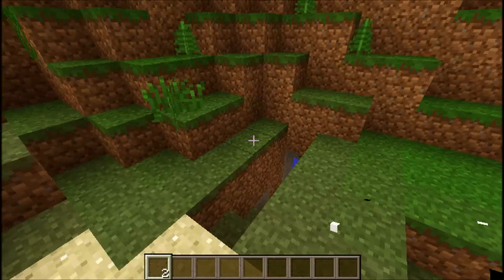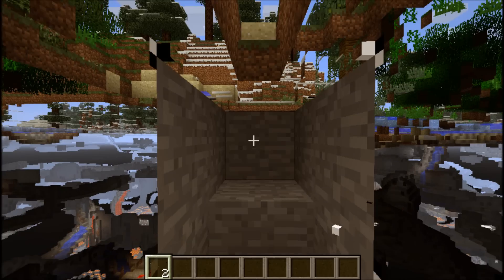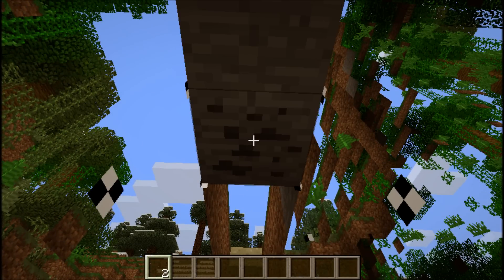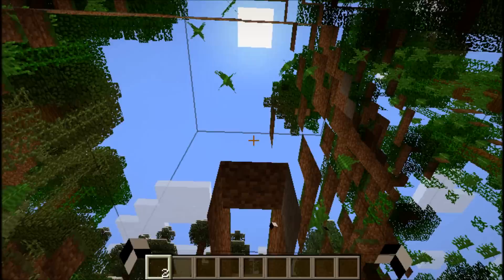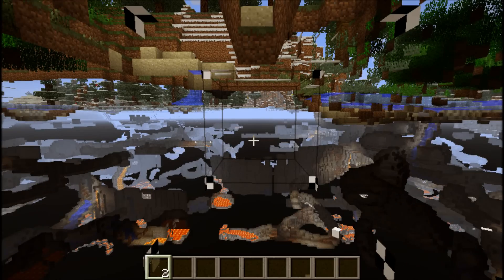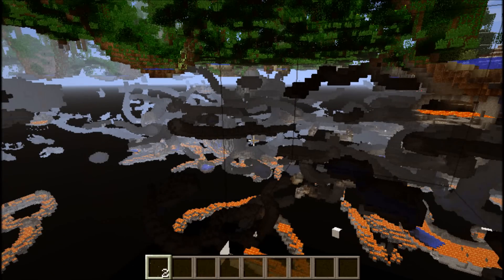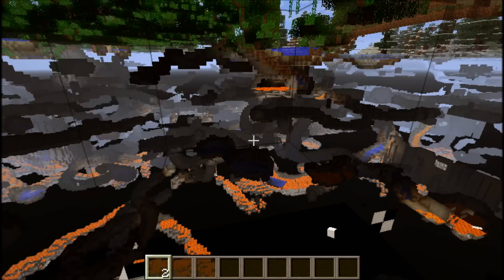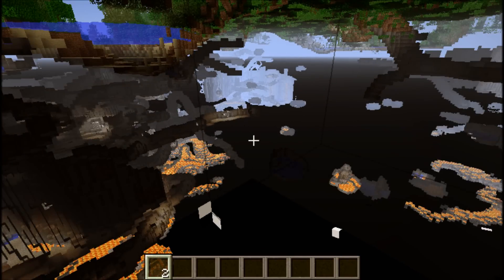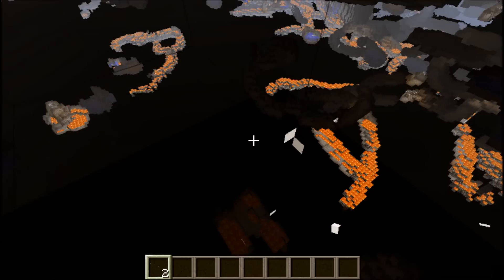I've built a little room over here made out of this stuff to show you, and basically what you can do is just surround yourself in it and you can see all the beauty and wonder of the Minecraft world underneath the surface. It's kind of like when your game has little errors and you can see through the ground — that's basically what you get here.